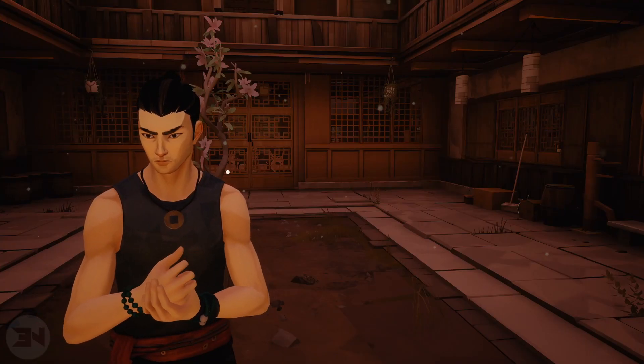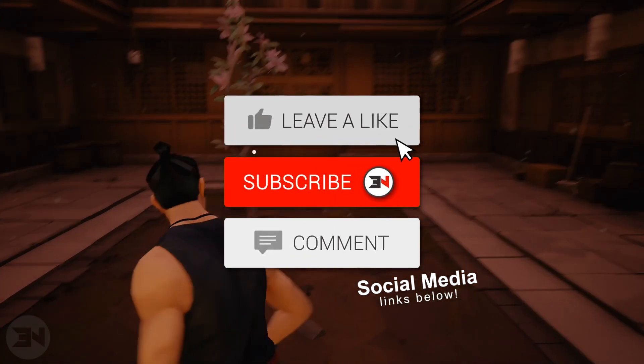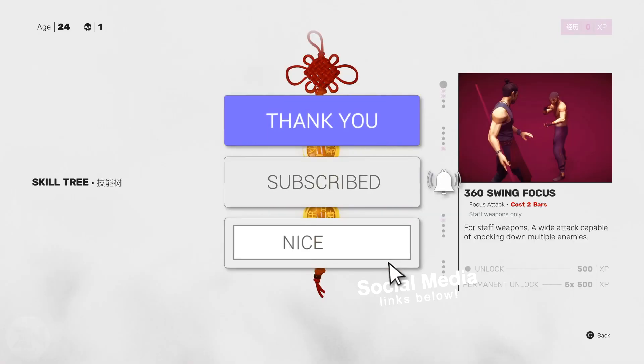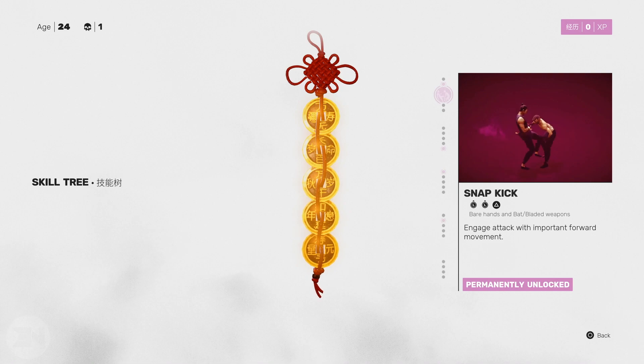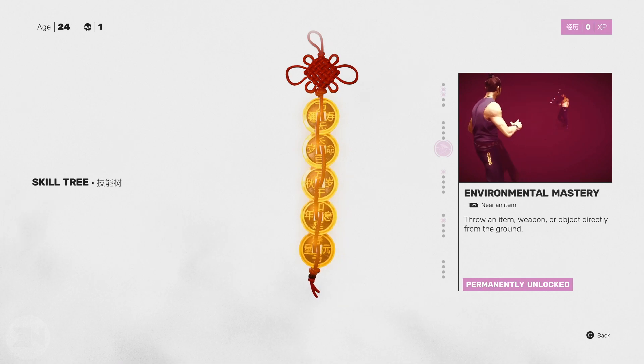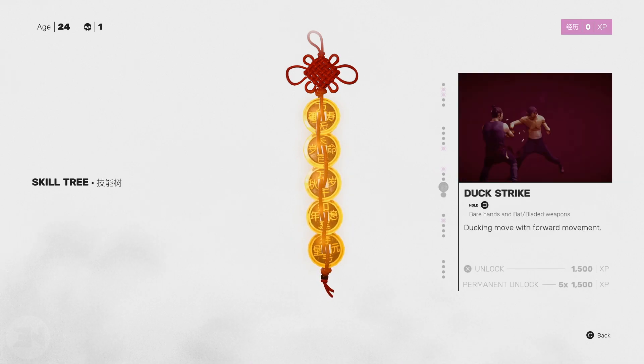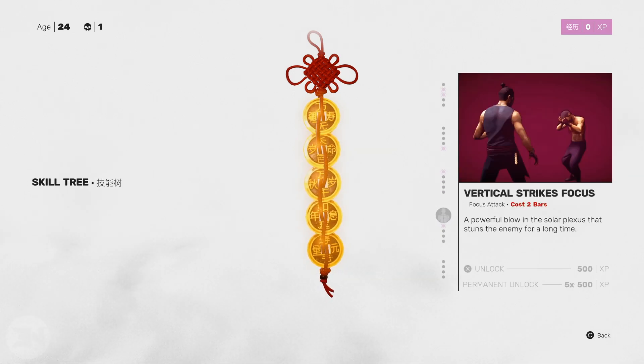Welcome back to the channel. Today I want to talk about Sifu and some of the moves you should be permanently unlocking first. If you don't know about permanent unlocks, basically this game is a roguelite, so any of these perks that you permanently unlock will be available to you no matter what every time you restart. If you die and restart, these will be ready to go, so they're very important. You do that by going into a level and getting 500 XP — you can see it says 'unlock' and 'permanent unlock' underneath.